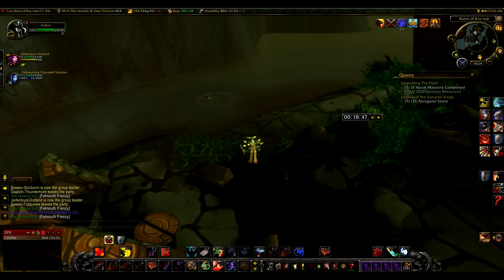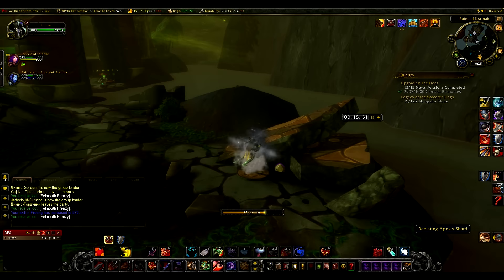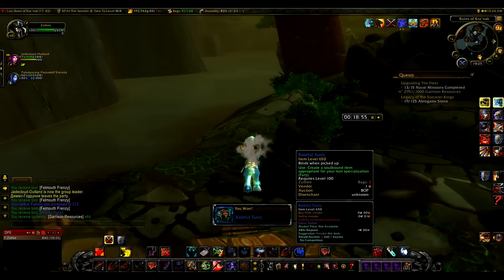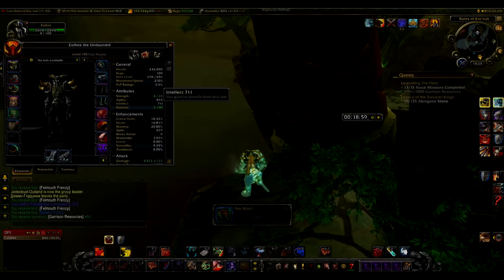Another thing you should be on the lookout for are Radiating Apexis Shards. I found three or four of them during my session. They can contain i-level 650 Baleful gear, which is useful if you're still gearing up, and Fel Corrupted Apexis Fragments. They also dropped Garrison resources, though it doesn't state that on Wowhead for some reason.